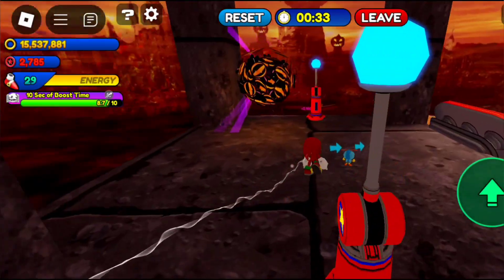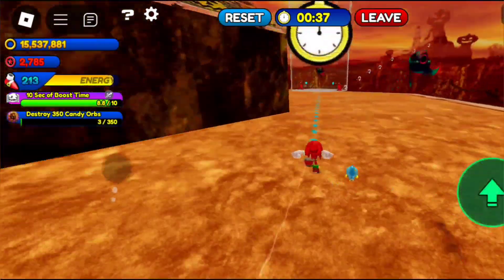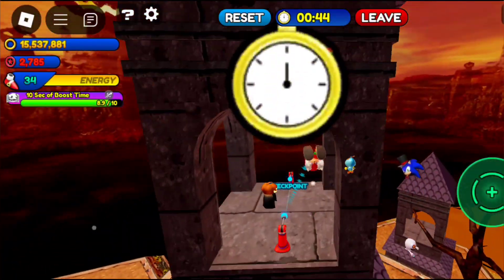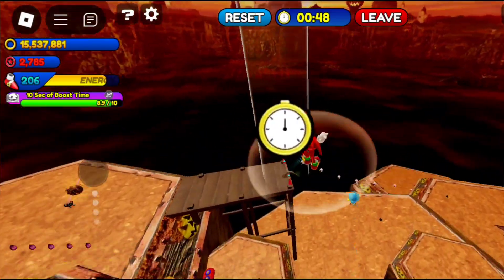You need to have 350 sun medals to complete the quest. To get the sun medals, you need to come to the pumpkin hill and do the pumpkin hill trials. After completing the pumpkin hill trials, you can get the sun medals.